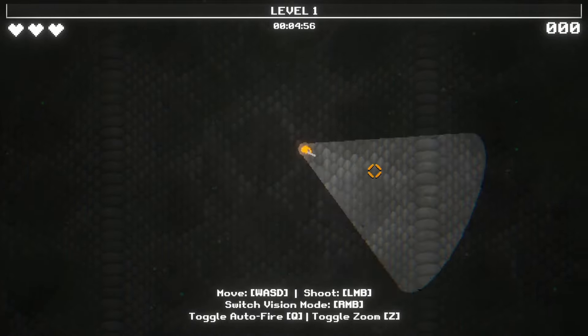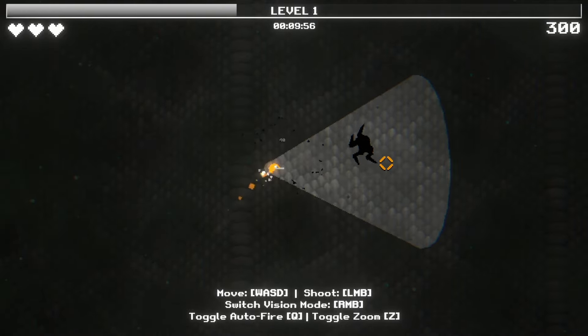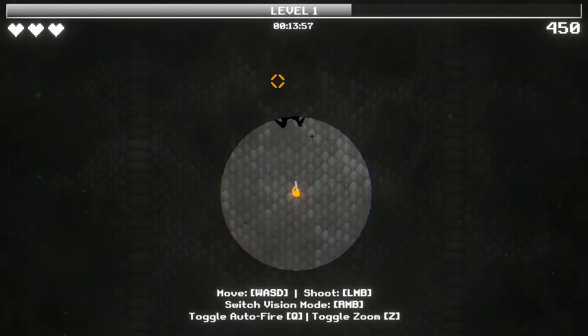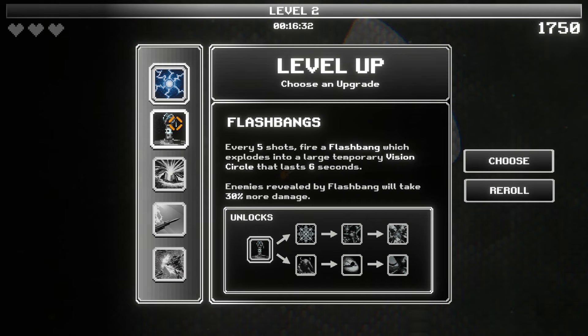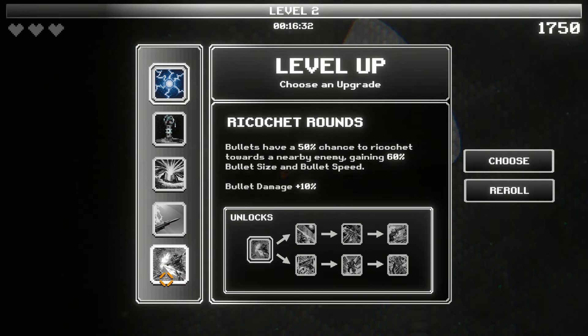We can switch mode. I generally prefer the circle vision — I don't feel comfortable not being able to see behind me. Electricity: damaging enemies inflicts shock. Every five seconds fire a flashbang. Every fifth enemy killed by a bullet will explode into wildfire. Guided missile. Ooh, ricochet rounds — bullets have a 50% chance to ricochet towards a single nearby enemy, getting 60% bullet size and bullet speed. And give me more damage — that sounds great. We're a high damage character.